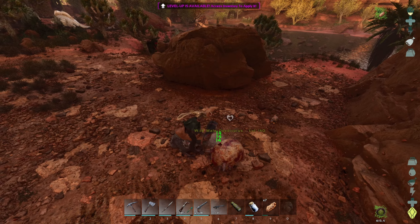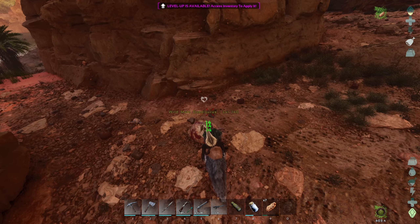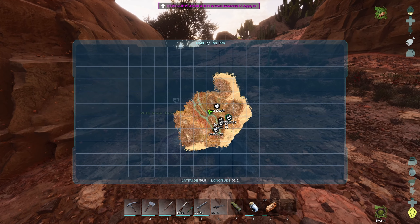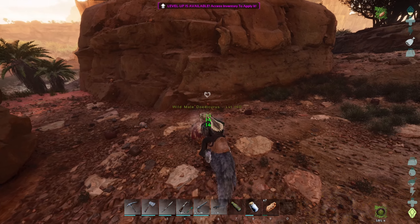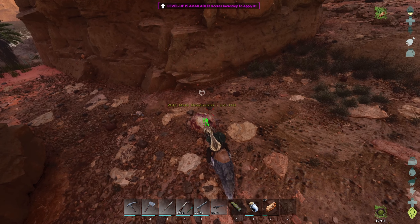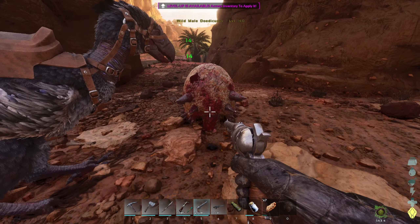Now watch — that kangaroo over there is going to be a 140. We're going to find all the high levels. I'm having better luck here than on the Island — probably because the map is smaller. I really haven't discovered that much of the map, but I feel like I've discovered most of it. Outside the dunes, of course — the dunes make up about 90% of the map.